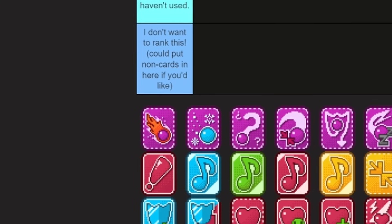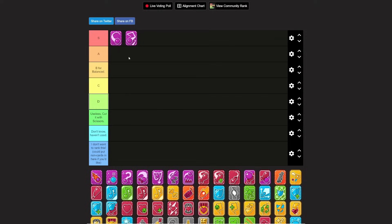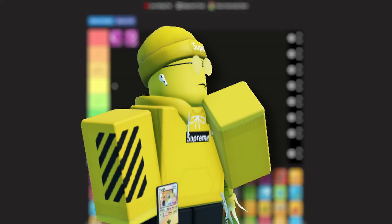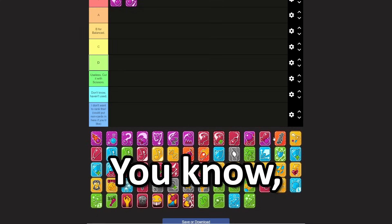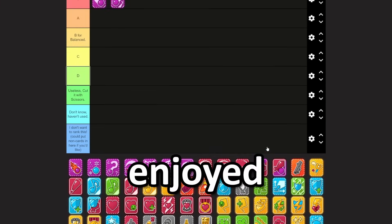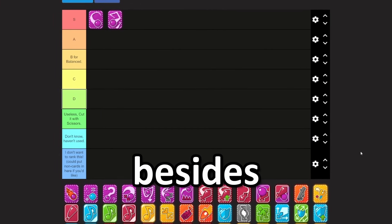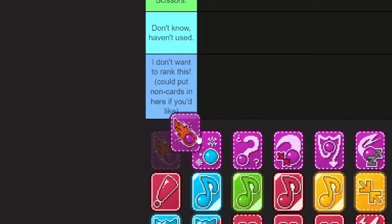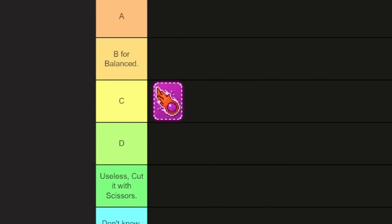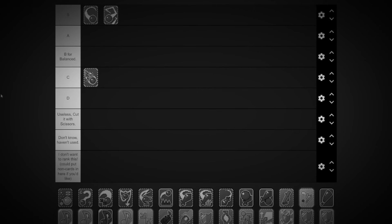Now fireball — I'm pretty sure fireball is just a regular attack except it puts them on fire. It does cost SP. I really haven't seen anybody use this in a deck unless they're going for a specific type of build. Burning's cool, but I never really enjoyed the burn debuff. I don't really enjoy any debuff besides poison, so I'm going to put this in C. If you're doing a fire build, by all means use it, but I just don't really see it.